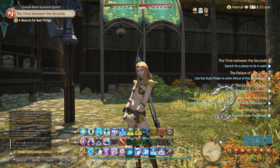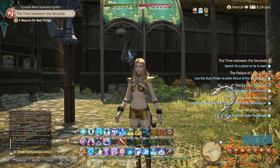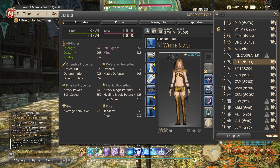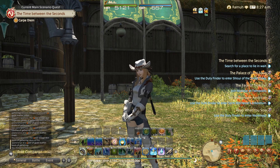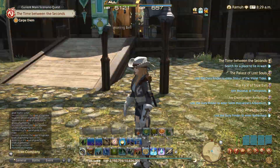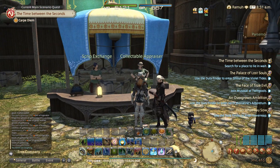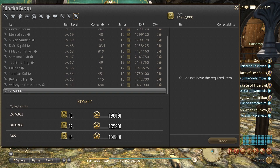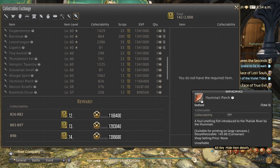G'day, it's Coit here, doing up a little video on easy collectible farming so that you can get your scripts for your script gear for your gatherers. I'm using a fishing job to do this and we're out in Old Gridania right now, outside the stand that the collectible appraiser has — the script turn-in fellow sits just outside the market board area. We're going to target the Illuminati perch.